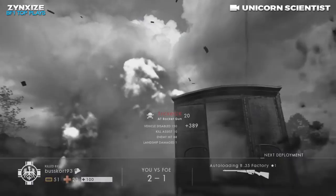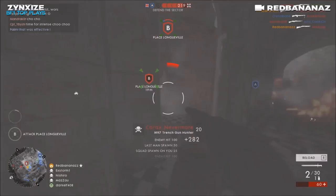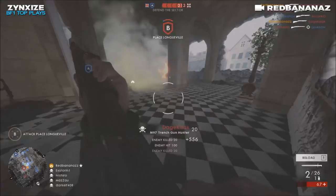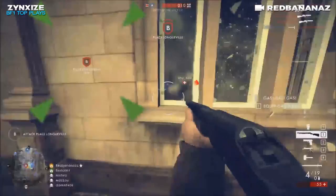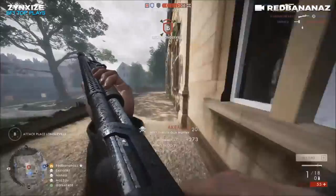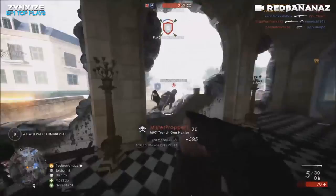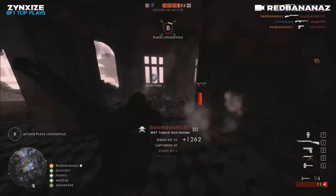This next clip comes to us from a player called Red Bananas, playing operations on the map Amiens. This is a notoriously difficult point to take — so crowded in such a small area, with gas and smoke and fire everywhere. He is killing everybody with the M97 Trench Gun Hunter, which is a very good weapon for close-border combat — basically slam fire, almost a semi-automatic shotgun. He gets a triple kill from all the people laying down, putting his gun and skills to work to help his team cap the final points on Amiens operations. What an awesome clip, man.